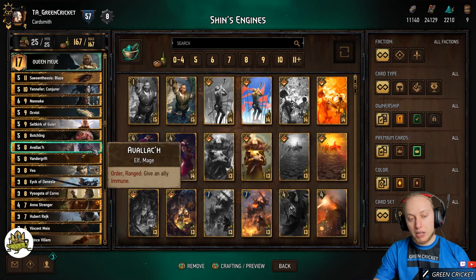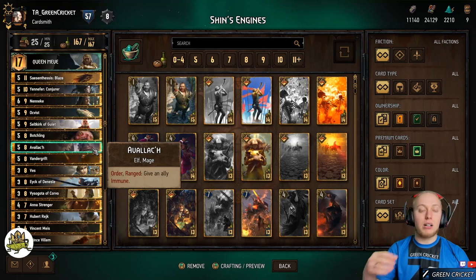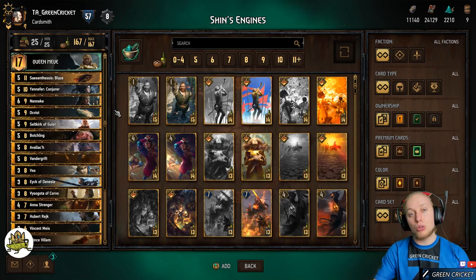Let's quickly talk about Avalach. Avalach gives an ally immunity, which is very important because units often get removed, locked, or removed from the board so they can't execute their engine capabilities. By playing Avalach and giving immunity to, for example, Yenkon, Yenkon will stick to the board and you can guarantee a guaranteed execution of his ability, which comes in very handy.